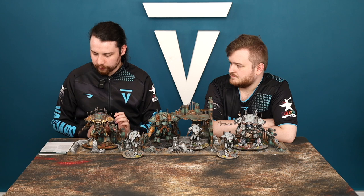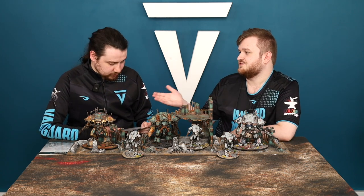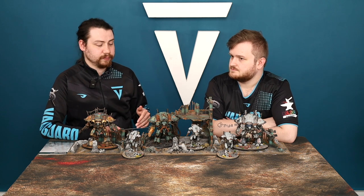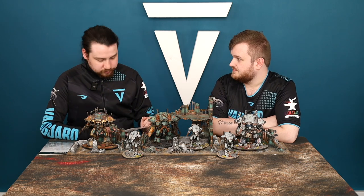The third enhancement is Traitor's Mark: the effect that normally kicks in at Battle Round 3 happens from Battle Round 1 instead. That means your unit gets plus one to wound against Battleshocked units from turn one, and Battleshocked units subtract one from their hit rolls when targeting the bearer. It's okay — you might not be triggering many Battleshock tests in turns one and two since you're not yet close to the enemy, so it depends on having points spare.